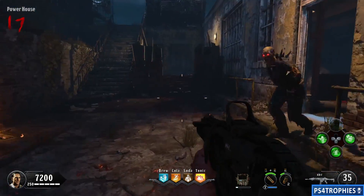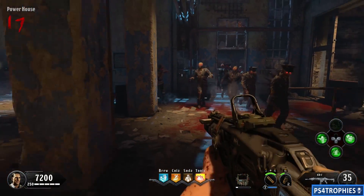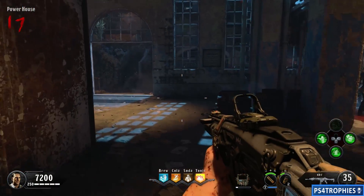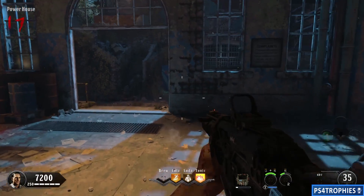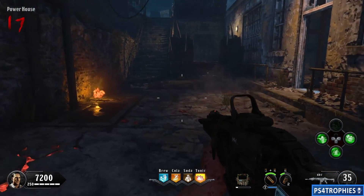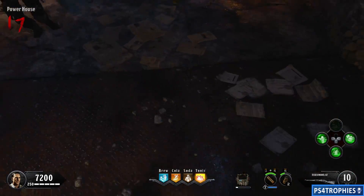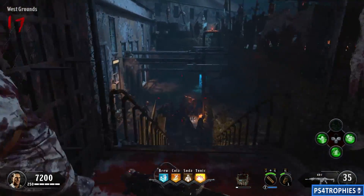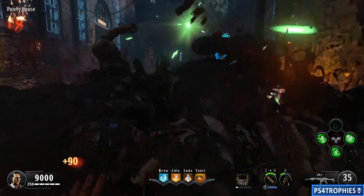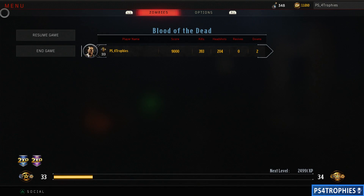With all four perks, the PhD Slider, and the modifier active, go to the powerhouse — there's a nice long set of stairs there. At 373 kills, place your monkey bomb at the bottom of the stairs to group up the zombies. Go to the top of the stairs, then sprint, jump, and in the middle of your jump hold the slide button. Keep holding the slide button throughout the entire process — sprint, jump, then slide and keep holding until you land.